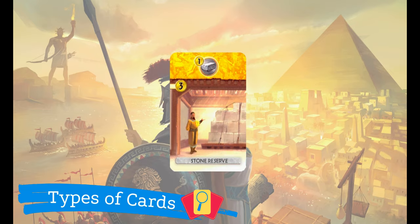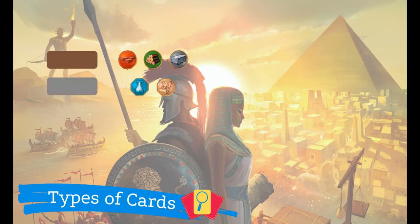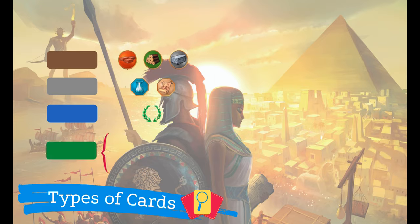Age and guild cards represent buildings. All of them have a name, a construction cost and an effect once they have been built in your city. There are seven different types of buildings, easily identifiable by their color. Brown cards produce raw materials. Gray cards produce manufactured goods. Blue cards represent civilian buildings and they are worth victory points. Green cards represent scientific buildings and they grant a scientific symbol and sometimes victory points.